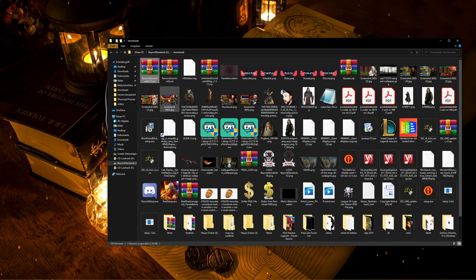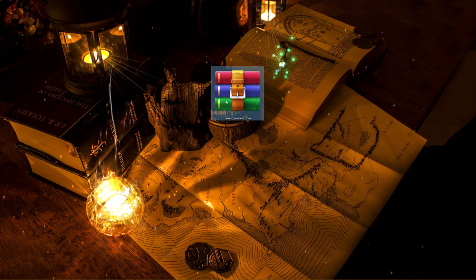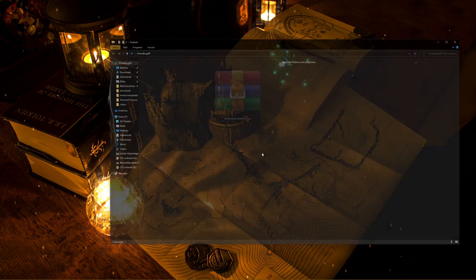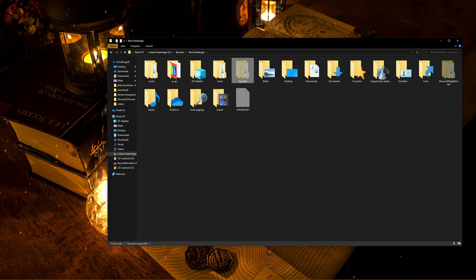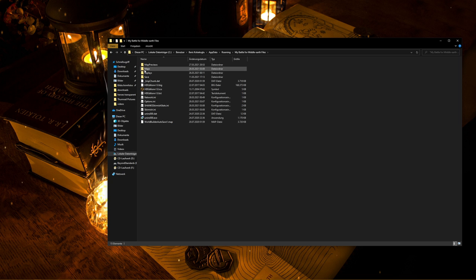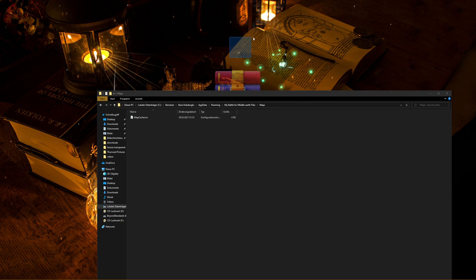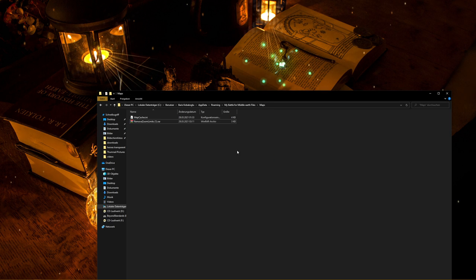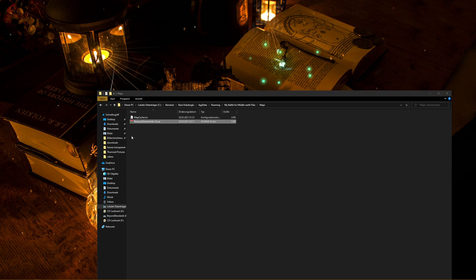In order to extract RAR files you will need something like WinRAR. Once you have it on your desktop, cut it from the desktop, click on one of the folders, go to Programs, then your username, then AppData, Roaming, and then My Battle for Middle Earth Files. Find the folder called Maps and place the Remove Zoom Limits file into it. Then right click on it and select Extract Here.